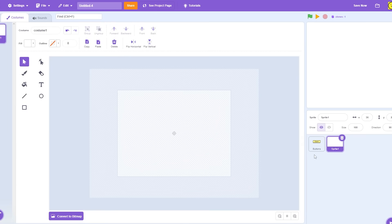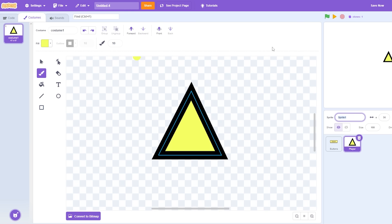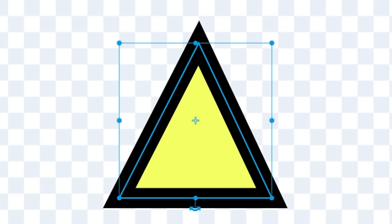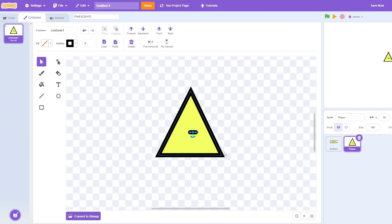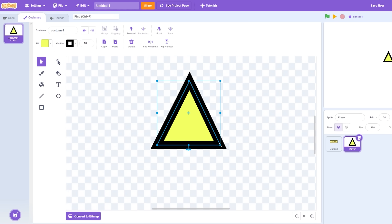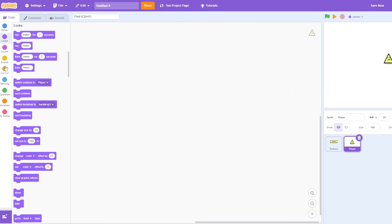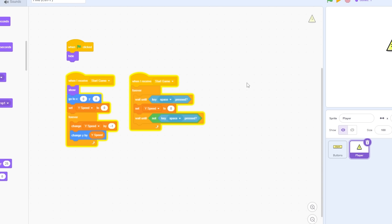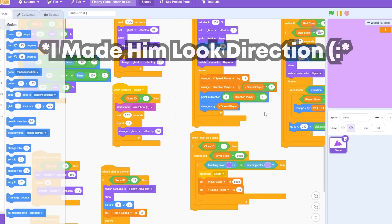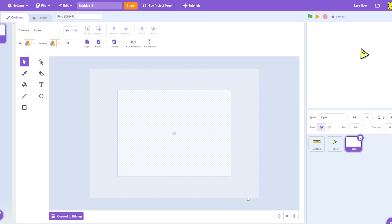When the sprite is clicked, the menu disappears and the game starts. Now I'm gonna make the player — naming it 'player'. I like the triangle idea from before so I'm making a triangle again, give him an outline, make him yellow. I'll adjust the outline to 5 or 10 and make him an appropriate size. Adding his movement, I make the sprite point in the direction of travel so it looks smooth. Now I'll make the pipes — naming it 'pipes' — and be back when I'm finished.